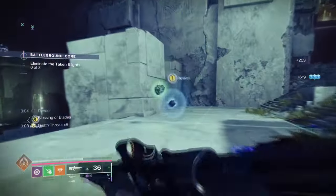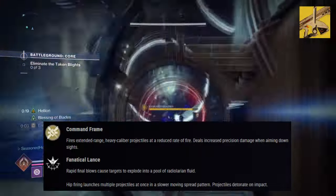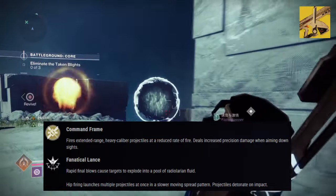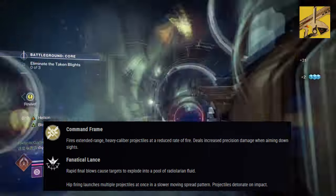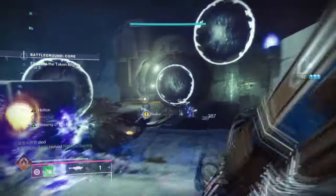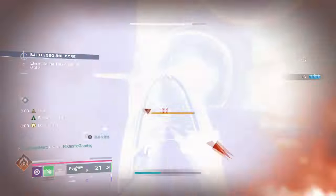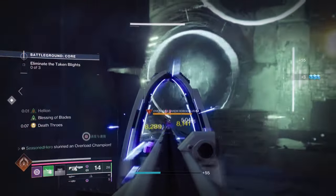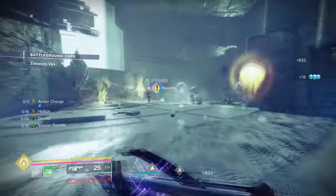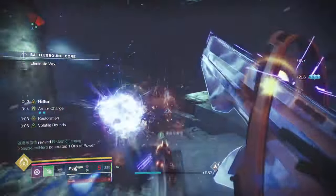Our second exotic is Choir of One with its exotic effect, Command Frame, which states: it fires extended range, heavy calibre projectiles at a reduced rate of fire. It deals increased precision damage when aiming down sights — a powerful secondary weapon to use. Choir of One and our heavy of choice will be granting us not only kills and buffs as we play, but a grenade damage regen which can heavily impact a wide number of engagements we get into.